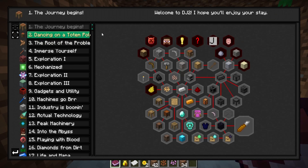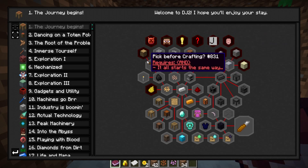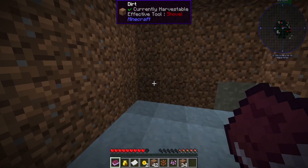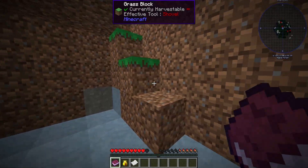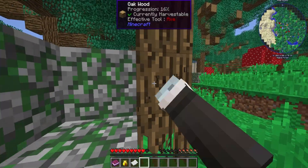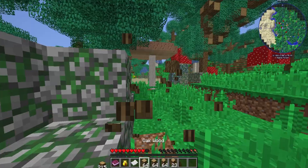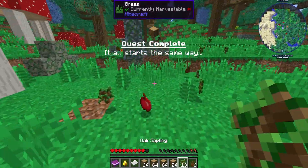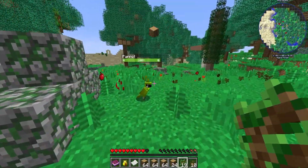Here we are - our first quest is 'The Journey Begins,' which requires getting some wood. Everything else up here is just talking about bug fixes and shortcuts. Our first goal is to get some wood - it all starts the same way, oak wood. Lucky for us we're in a forest so getting oak wood is not a problem. We come over here and break some wood.